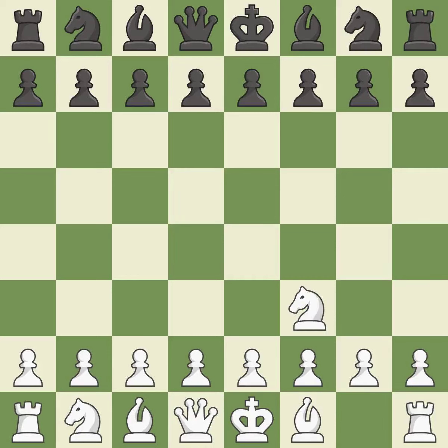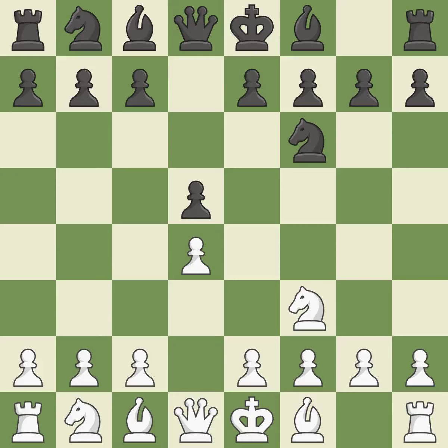The Reti is a less common but flexible opening that controls the center with the knight before committing a pawn. D5 occupies the center and controls the E4 and C4 squares. The D4 square controls the E5 and C5 squares and establishes a solid center. C4 gains space on the queenside, prepares to develop the knight to C3, and invites black to give up control of the E4 square after DxC4.